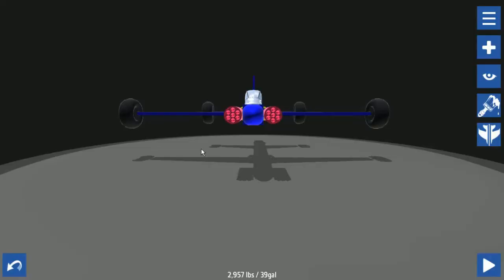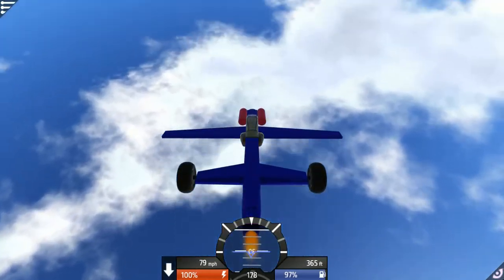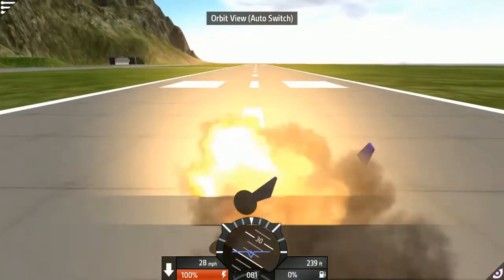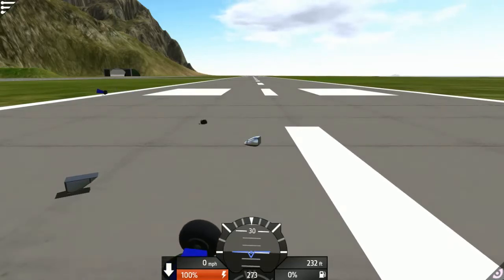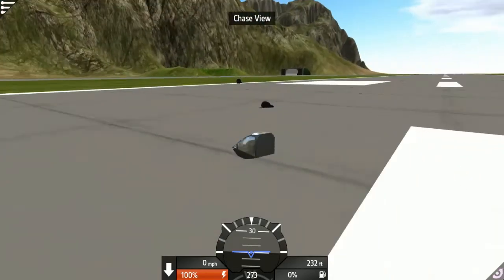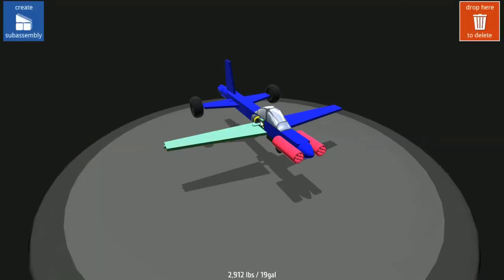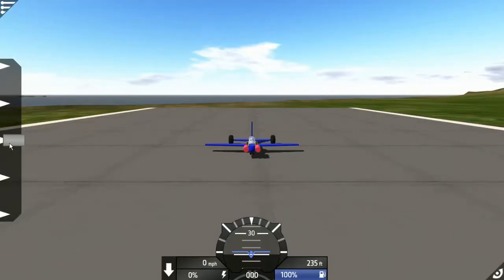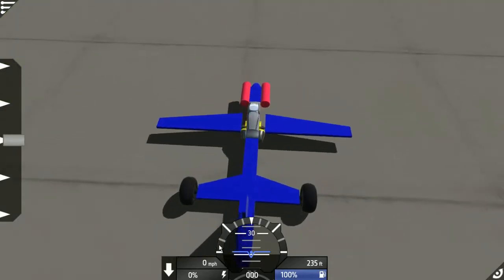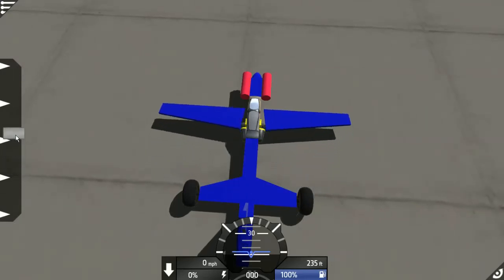We want to pull the wheels in. Well there's good news and bad news. What a perfect landing. There we go — oh my gosh! That's actually pretty cool. Pull them back a little bit. That's actually really cool — they've got to be all the way out for liftoff.